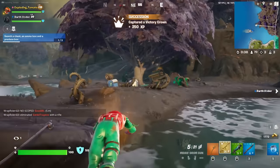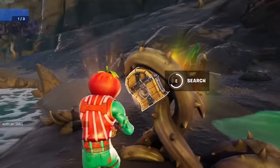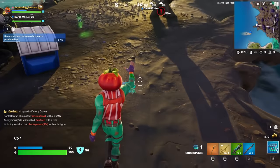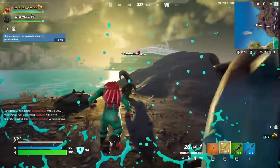This update's huge. We have a Banana of the Gods and a bunch of other stuff. Apparently there's supposed to be a waterbending mythic in the game from Korra, but I don't actually know if it's in the game yet.